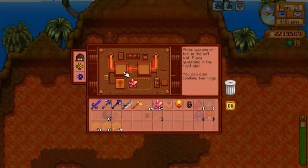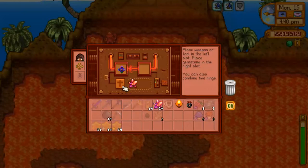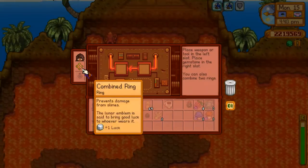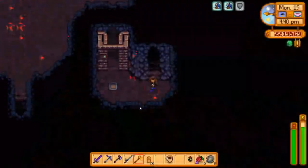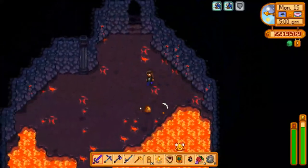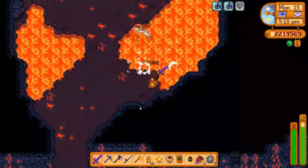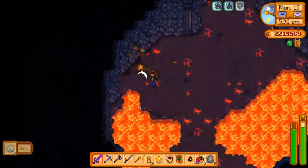What ring is this in here? That is the combined one — so I can do something with my iridium band as well. Let's do the iridium band and the napalm ring. We'll collect more cinder shards whilst we're in the volcano today, so hopefully we can do another ring soon. We need a bunch of lava lurches. Come here — I said come back here, please. Do you not understand? I want to destroy you. And I can't destroy you when you're over there.